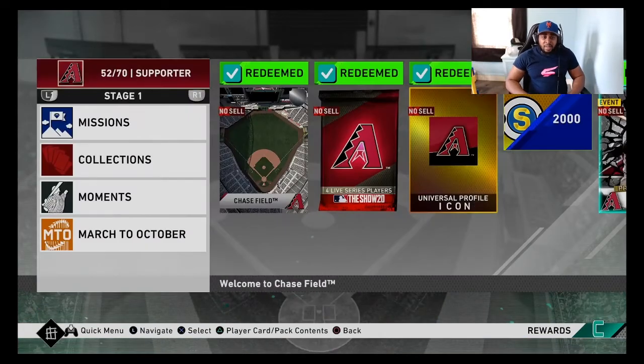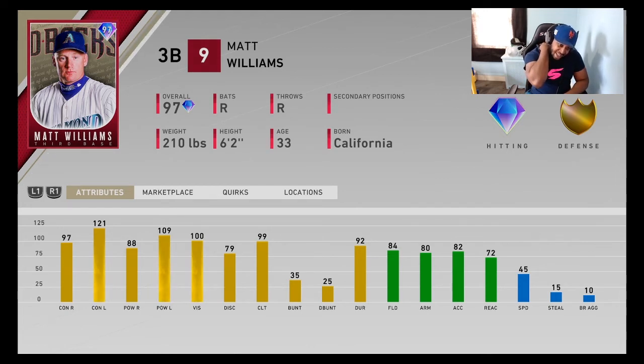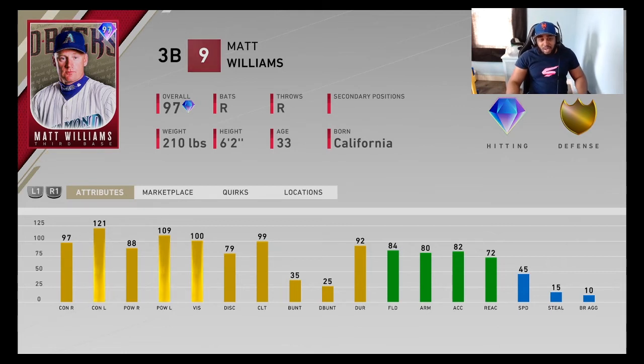Arizona Diamondbacks Stage 3 is Matt Williams — solid third baseman, but we already discussed Mike Schmidt and George Brett and I don't think he's better than either. He's 97 overall. Matt Williams has always been a really good card in this game but gets overshadowed by other options. If you've got Arizona almost done, you won't be wrong putting him in your lineup — he's going to mash lefties and can hit right-handers. His stats are actually a little better than Chipper Jones, but I like the switch hitter.